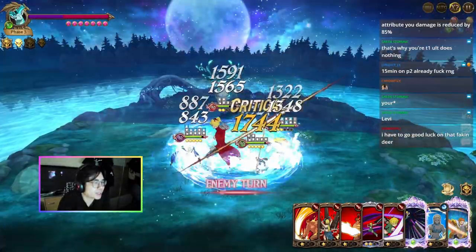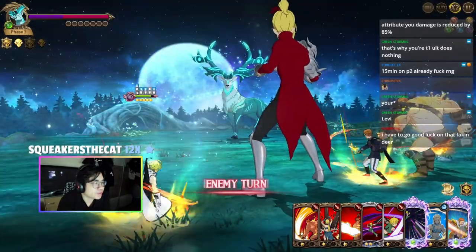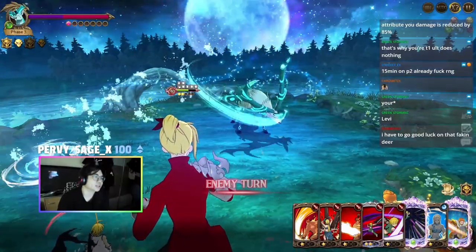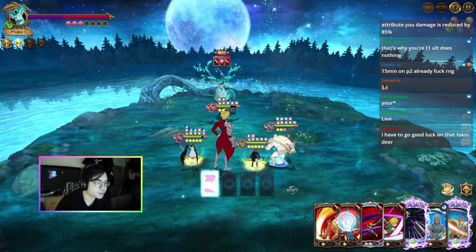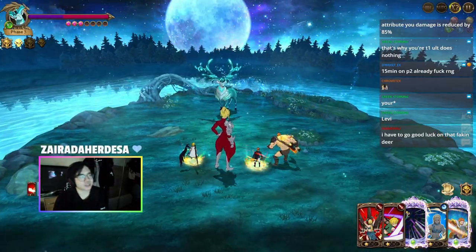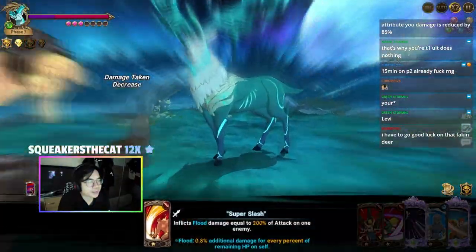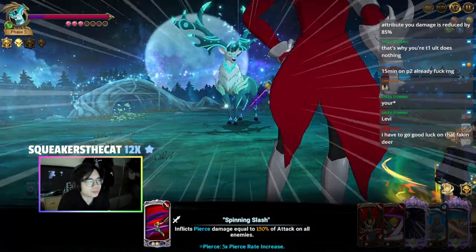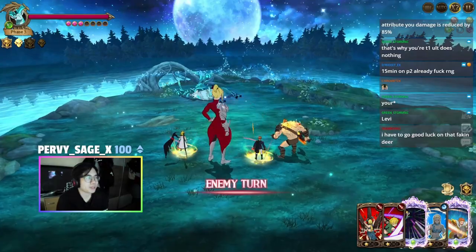Cards are kind of meh but we can get the T1 ult which is good. Getting ulted here is fine. We should just rush the T1 ult - it would be cool if this kills; if not, it is what it is. This deer is really boring - it's less about skill and more about resetting, it just takes way too much time.